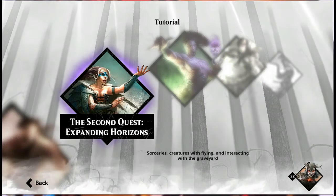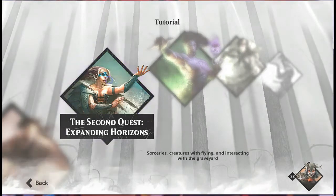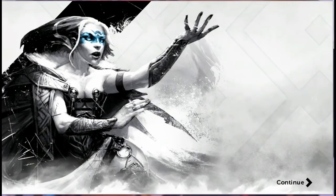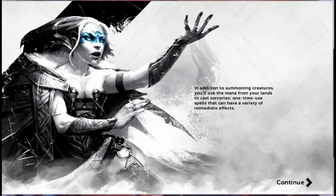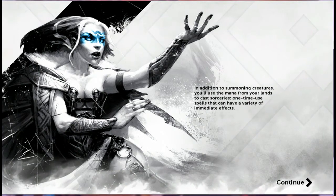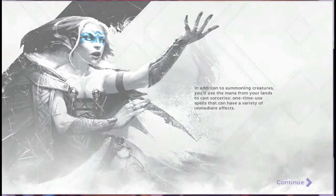Alright, so now we're going to go to the second quest, called Expanding Horizons. In addition to summoning creatures, you'll use mana from your lands to cast sorceries — one-time use spells that have a variety of immediate effects.